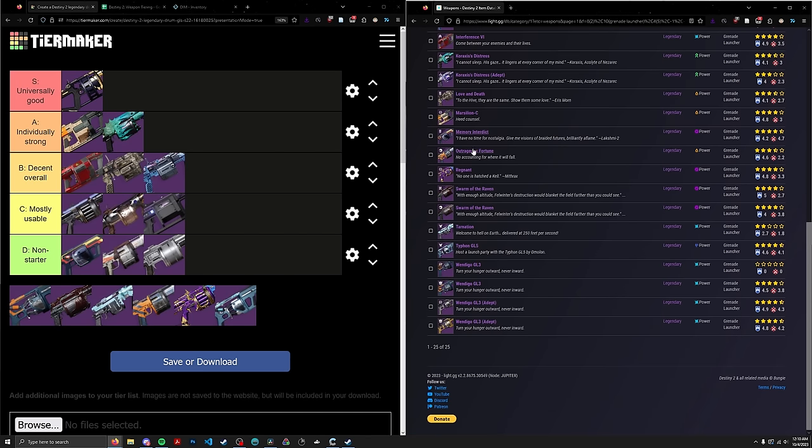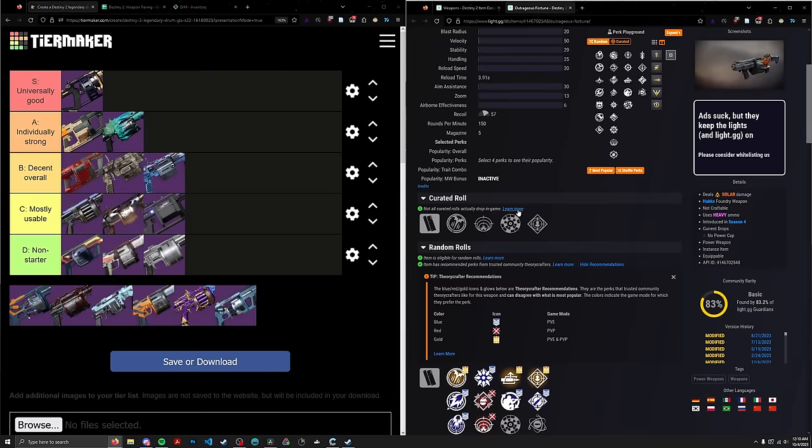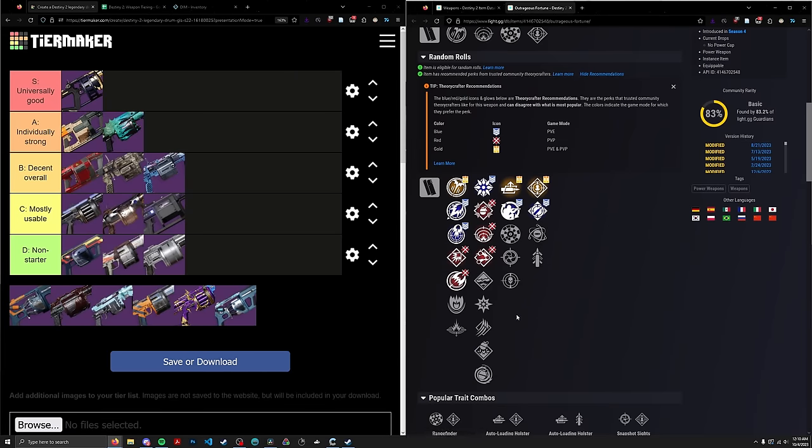We have Outrageous Fortune. Definitely not an outrageous fortune if you happen to get it — which you can't anymore, I think. It's Auto/Field and no damage perk. Not going to waste your time. D-tier.